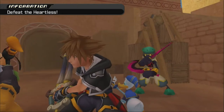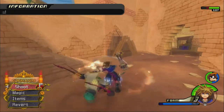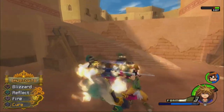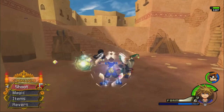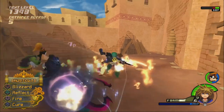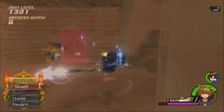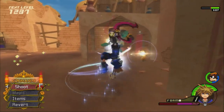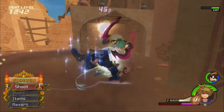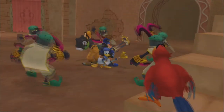Defeat the Heartless. I'm going to show off Wisdom form in actual battle. This gives us a chance to get some good EXP with it. Check out how fast our MP meters were recharging while we were in Wisdom form — it's pretty great.